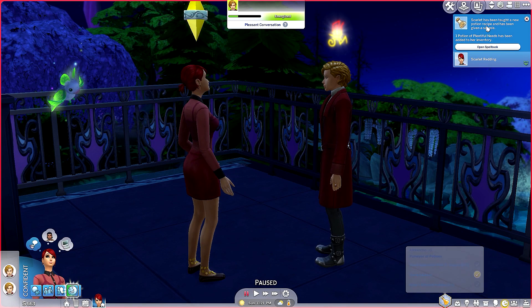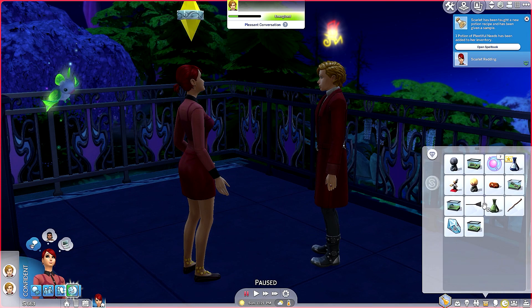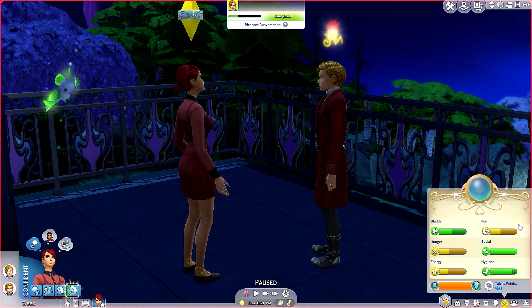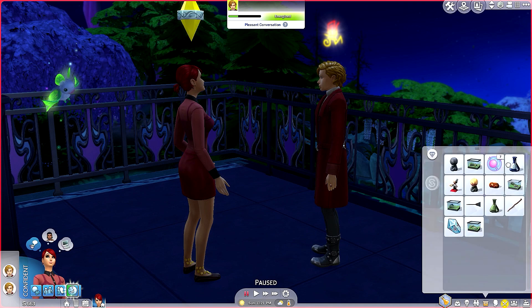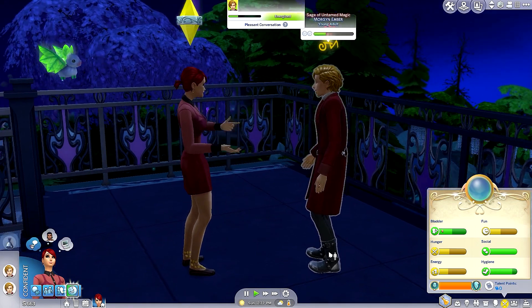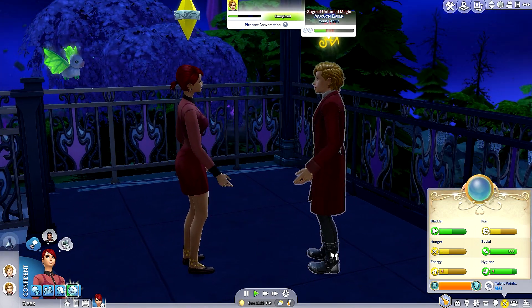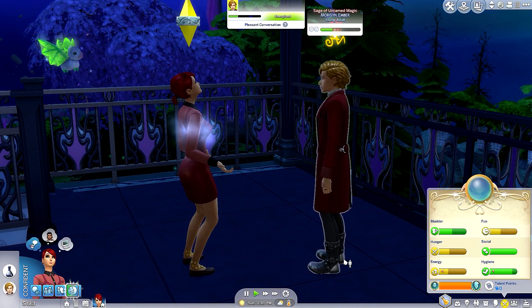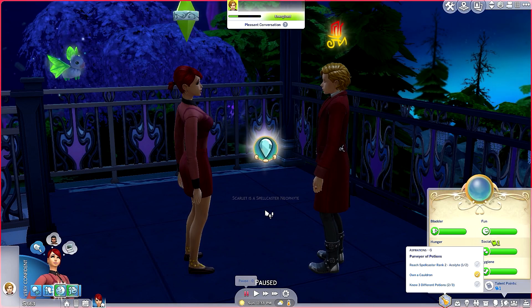Yes! He gave us one recipe — Scarlet has been taught a new potion recipe: Plentiful Needs! Oh yes, yes, yes — I love this one! This potion fulfills all of a sim's needs, so every time she drinks it all her needs will be green. Let's drink it right now! Thank you, Morgan — that was an awesome one. She's drinking it — watch it go up. Yes! Look at that — she doesn't need a bed. Scarlet is spectacular!